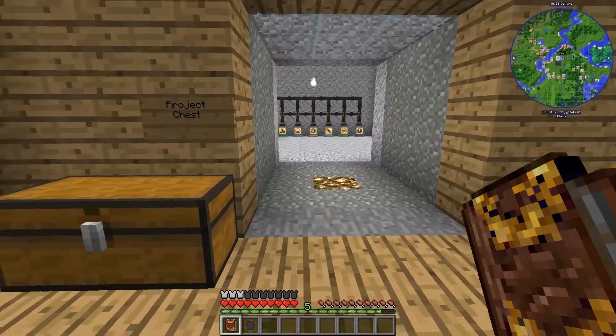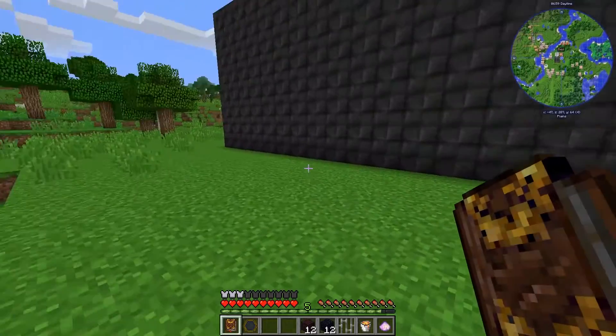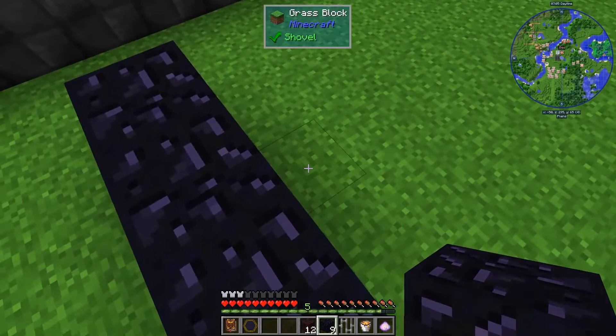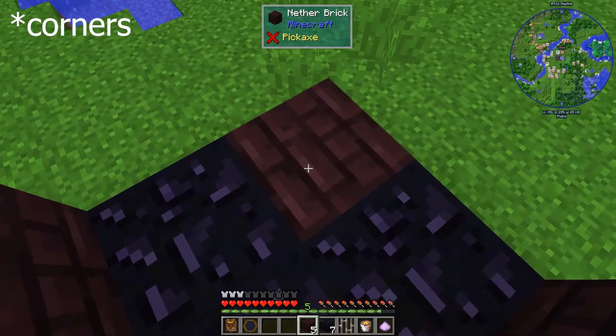All right. Let's go find a place outside to build this. I'm thinking here's fine. We're going to need a cross pattern of Obsidian. Nether Brick goes on all of the sides.